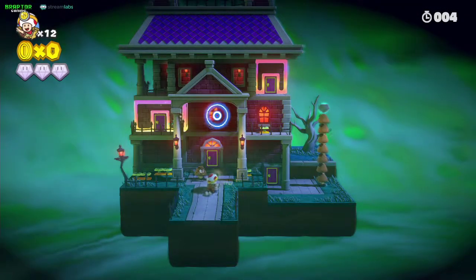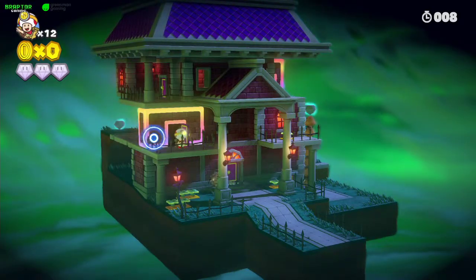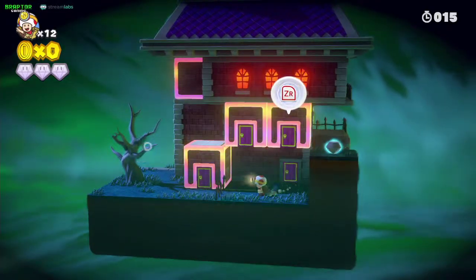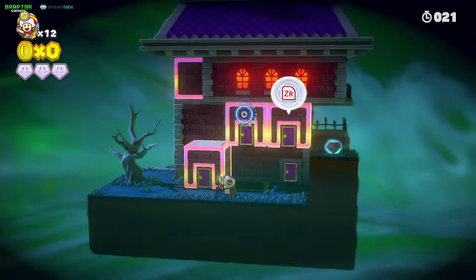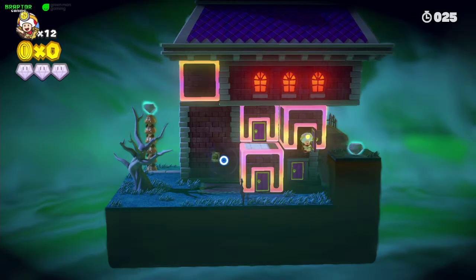One touch is here — there's no other way. Go into this door, get up here, and that's two touches already. You can only have two touches remaining. Right here the two touches will be one and two. Now we have four touches already and we can't touch any more doors.